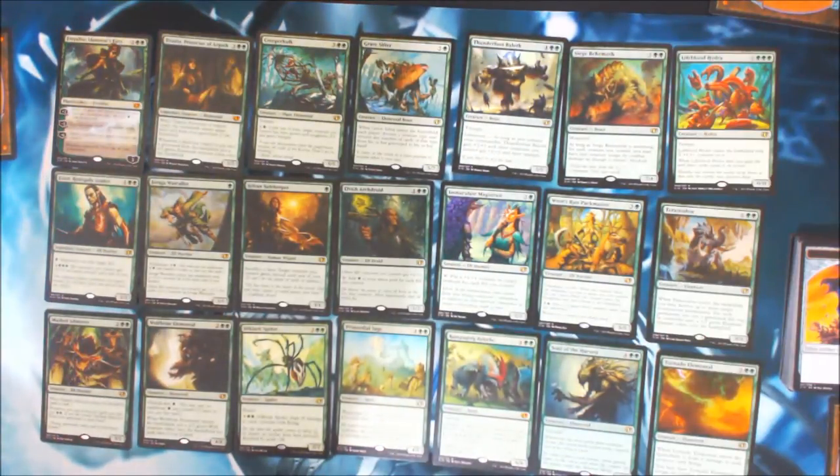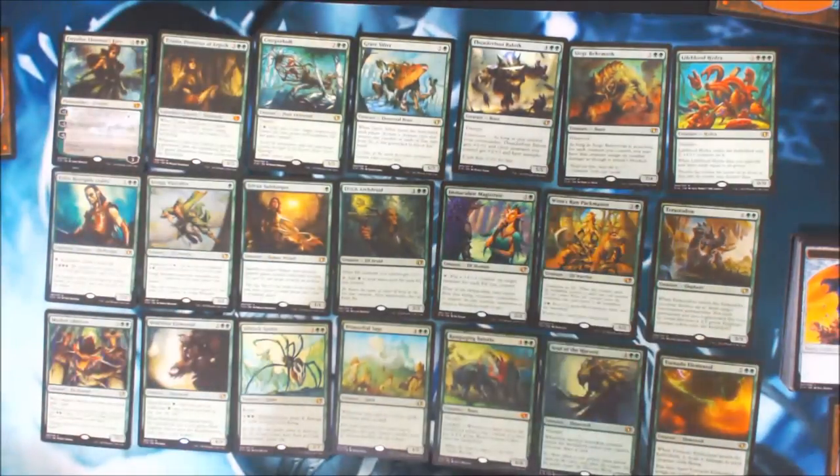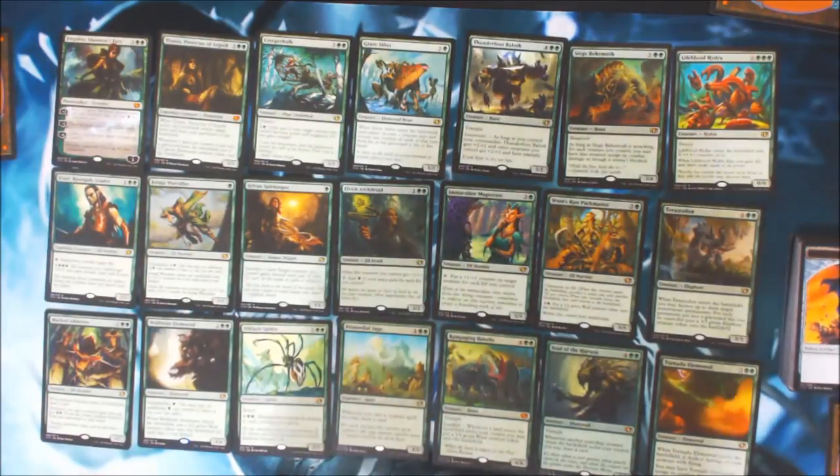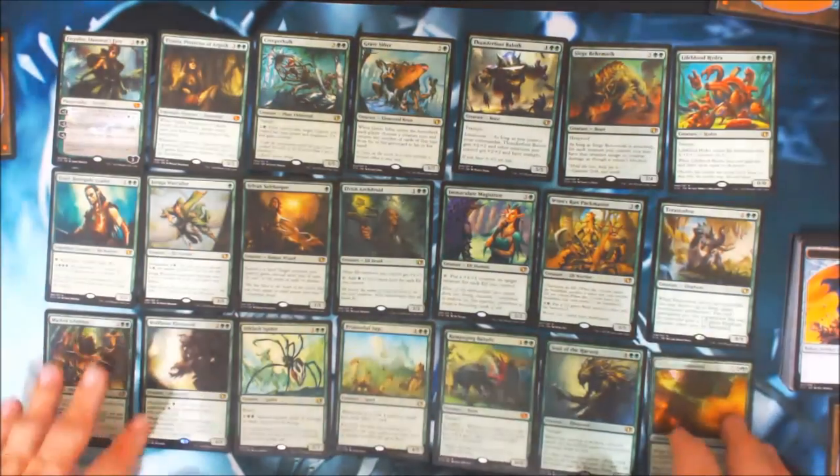Titania, Protector of Argoth, is a 5/3. When she enters the battlefield, return target land from your graveyard to the battlefield. And whenever a land you control is put into a graveyard from the battlefield, put a 5/3 green elemental creature token onto the battlefield. Nice. Those are our rare creatures.